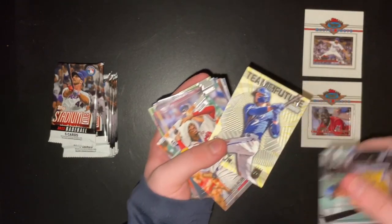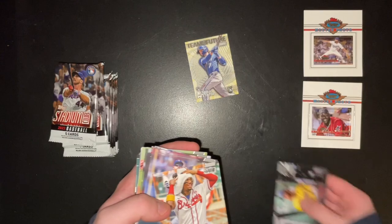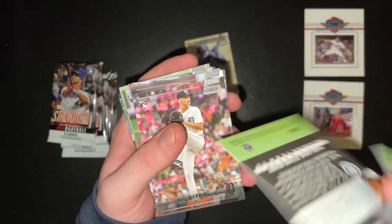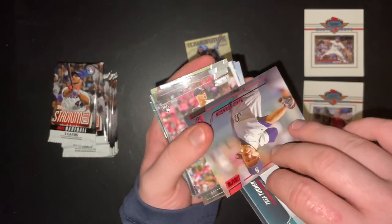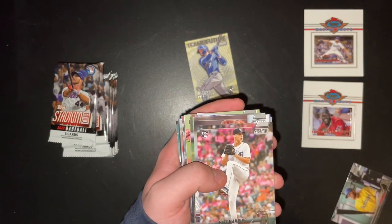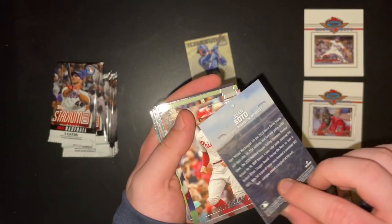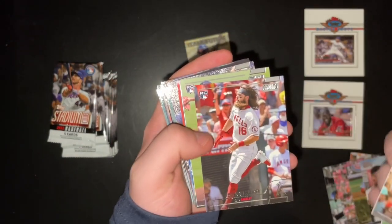A Verdugo. We got a Bobby Witt Jr. Team of the Future rookie — that's pretty nice. Kunya Seeger. Wainwright. Trey Turner. Randy Johnson — this is red, but it's not numbered. Matt Manning rookie. Ian Anderson. Jackson Kowar. Lars Newtbar. And we got a Warren Soto Destiny insert. Reese Hoskins. Beggar Martinez.